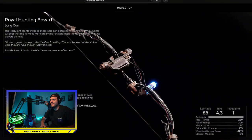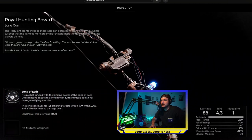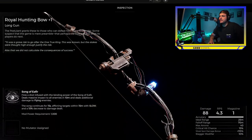Awesome that there are bows — a Royal Hunting Bow. Song of Ether fires a shot infused with the binding power of the Song of Ether, deals massive damage on impact to all enemies within 10 meters, and deals additional damage to flying enemies. The song continues for 15 seconds, afflicting targets within 15 meters with slow and a 15% decrease to damage dealt. That's awesome.